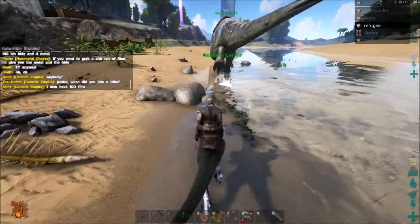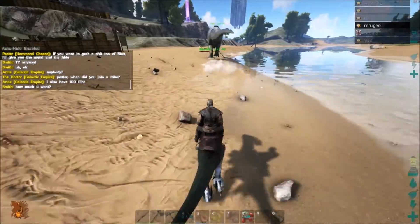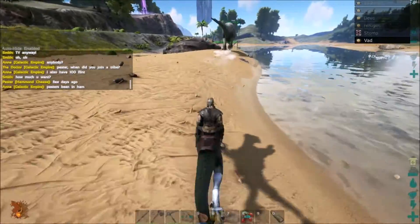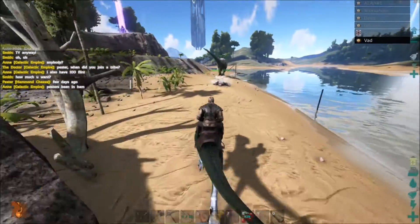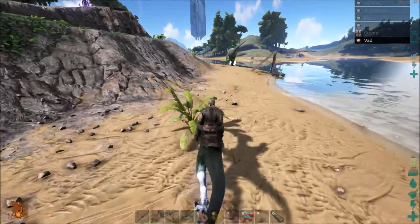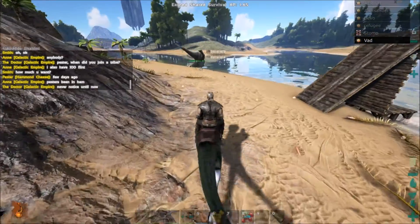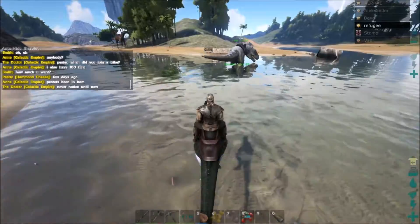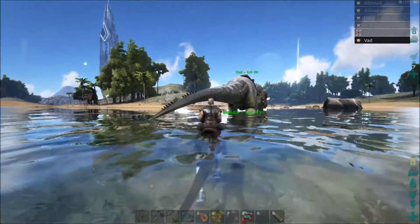Who was the level two that kept getting killed by, like, a 42 Rex? That was Glide's buddy. He's butt-ass naked. And they're out there and they're like, 'Oh my god, fucking D-Rex, come help me.' And it's like, where are you at? 'I don't know.' It's like, motherfucker, we need to know where you are. And then you see your tribe mate, level two, is killed by a level 42 T-Rex.